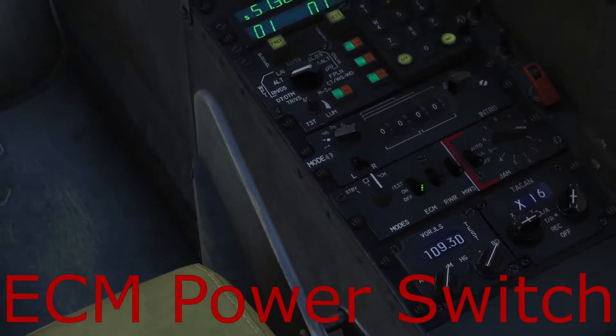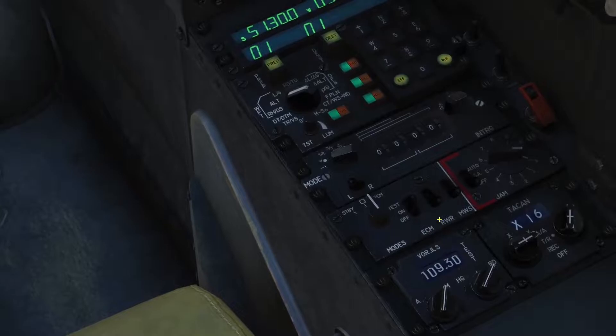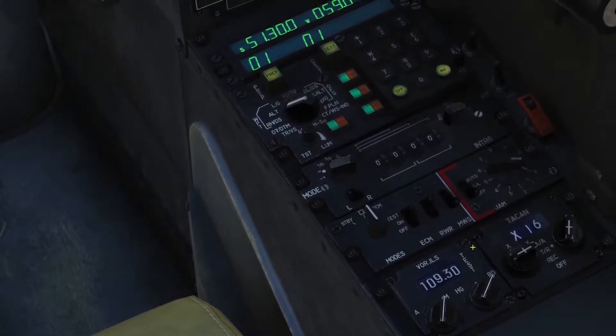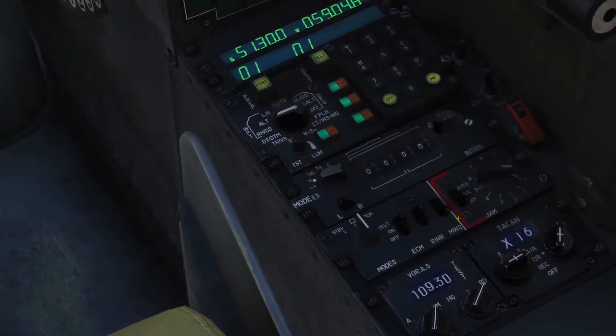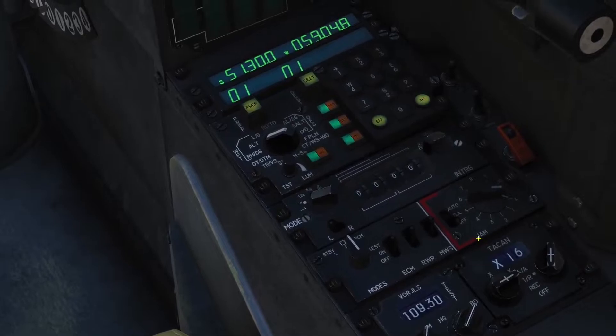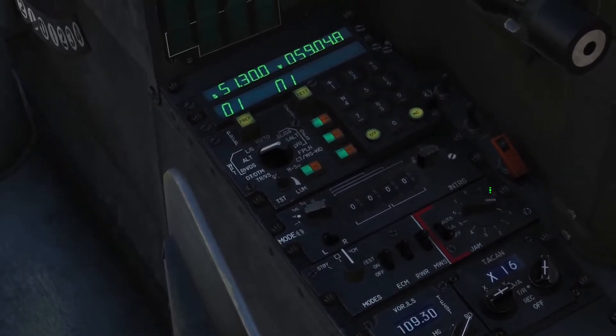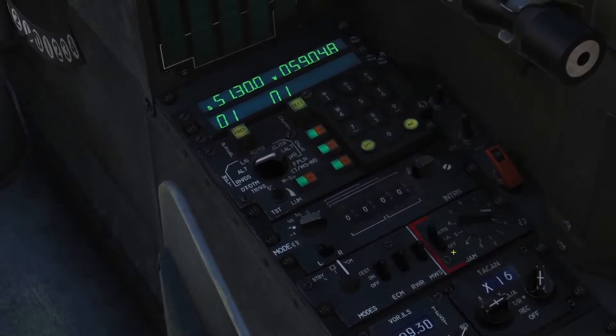ECM is off, on, and test. We're just going to put it on. RWR, we're going to turn that to on — and you hear we have a beep there, that's a contact. MWS is your missile warning system, we want to turn that on. And then your jammer here, that's your countermeasures.